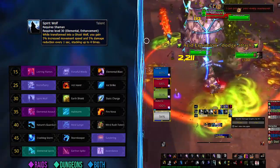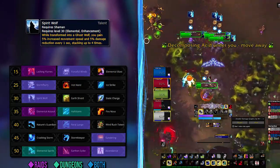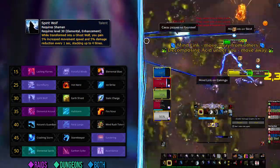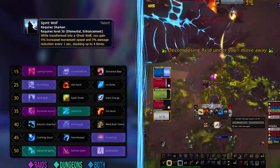Moving down, we come to the utility tiers, which are always subjective. We recommend Spirit Wolf. You don't really get much out of Earth Shield, and Static Charge is not really needed in M+ with all the CC everyone already has.